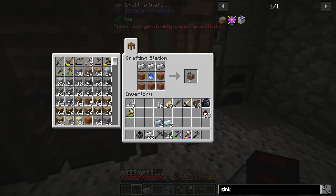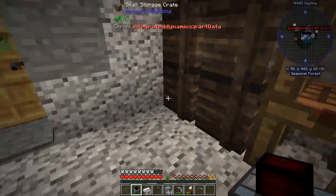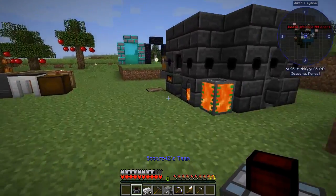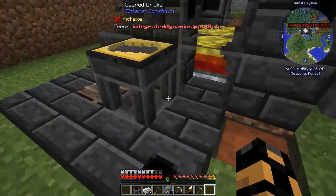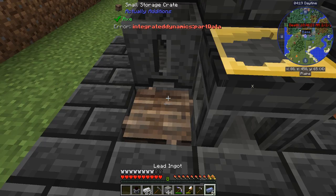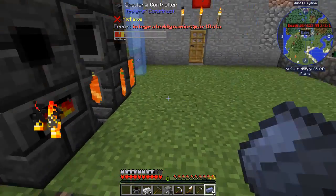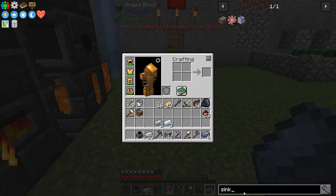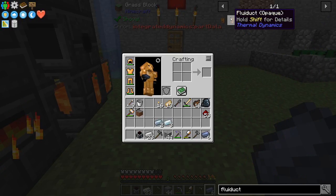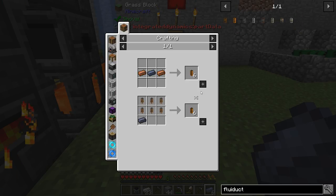Cool — it didn't take my bucket. I wasn't sure if it was going to take my bucket or not. Did I ever get any lead? Because I wouldn't mind having some fluid ducts — I did get some lead. Nice. What I'll need — what do I need for a fluid duct? The opaque one — and I'm pretty sure I'll want just the regular one to transfer water. A little bit of copper, which hopefully I've got over here.